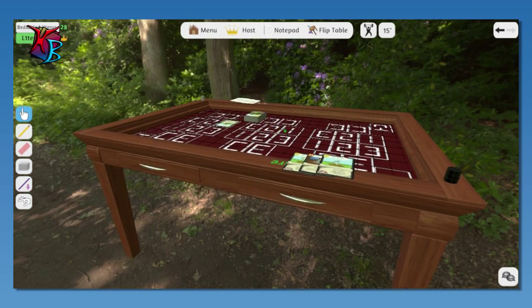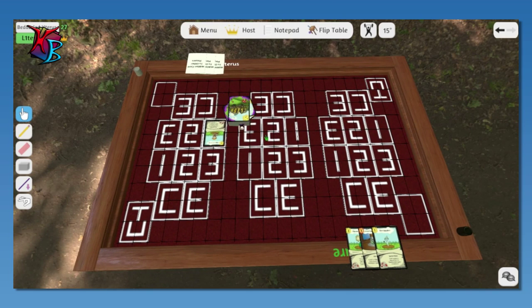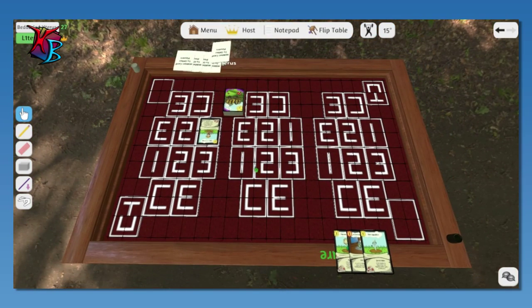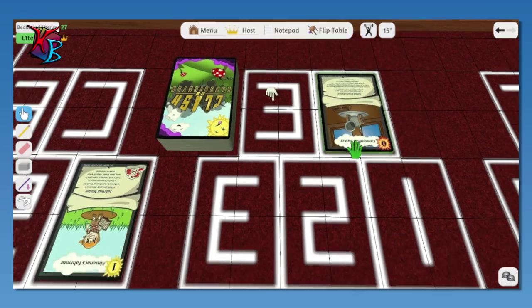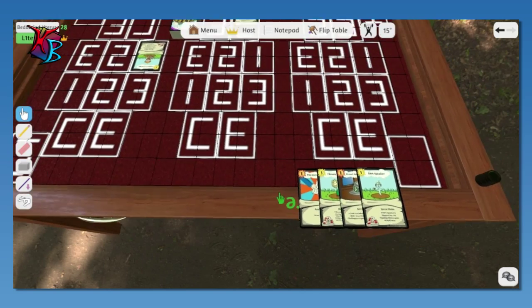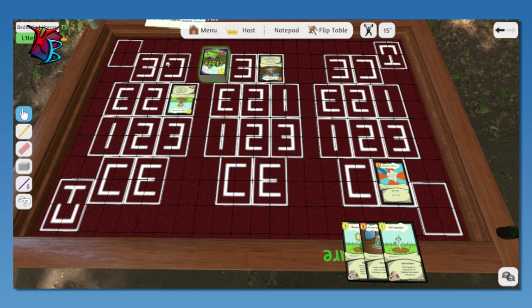I picked the first one I saw because I didn't feel like going through them. I'm gonna draw off the left one. Very awesome. I'm gonna draw off the middle one. Okay, that's not bad. You're gonna Papers Please on the right one.